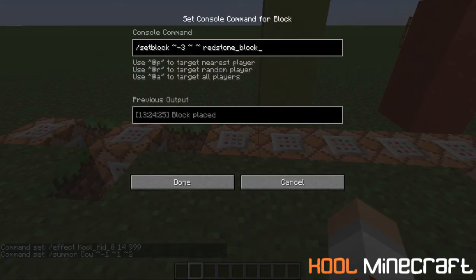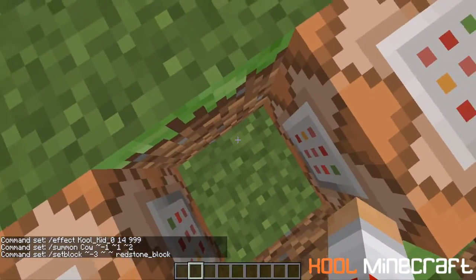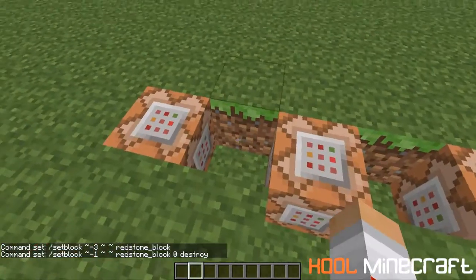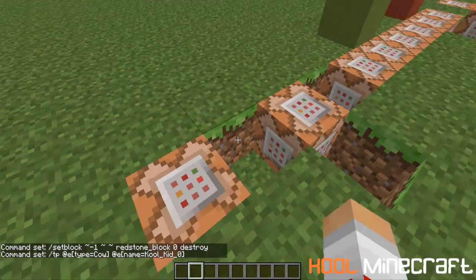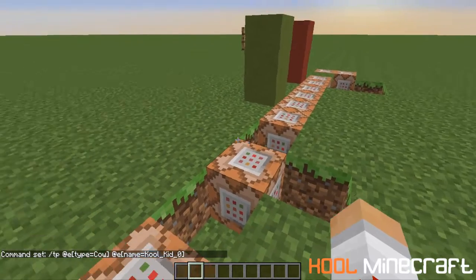And then I set a redstone block at this position over here. Using this set block command, it destroys and replaces the redstone block here, creating the fastest clock in Minecraft. And using the teleport command I just showed you, it teleports the entity type cow to me. Therefore, wherever I move, it teleports to me and it looks like I am the cow.